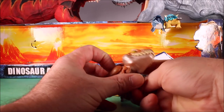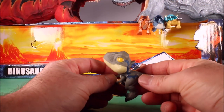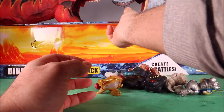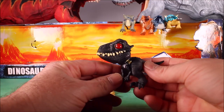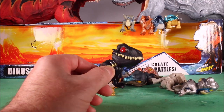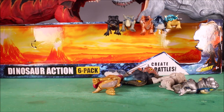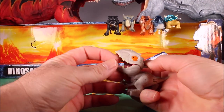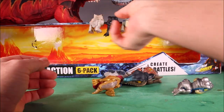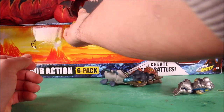We have our cool shiny T-Rex which we opened today, next to the Mosasaurus. We have our nice dull-looking Velociraptor Blue next to the T-Rex. We have our awesome scary-looking Indoraptor with the red evil eyes placed next to Velociraptor Blue. And then we have our cool little Indominus Rex next to the Indoraptor, and the Parasaurolophus next to the Indominus Rex.